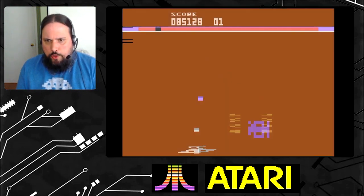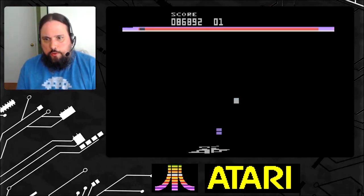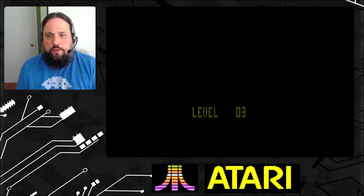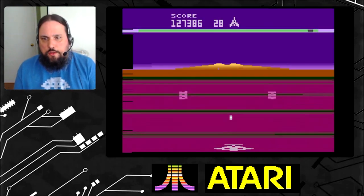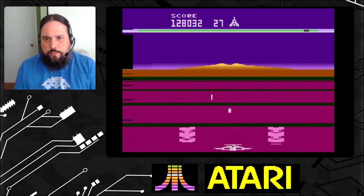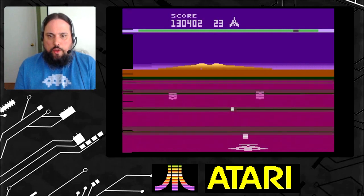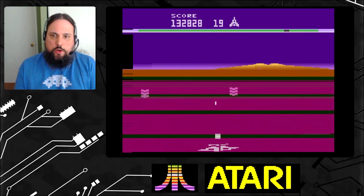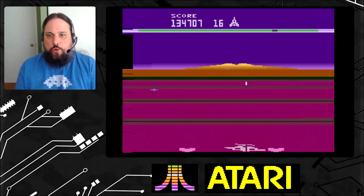So that mothership — you have to destroy two parts of it while it's in the same screen. If it leaves the screen and you didn't blow up both parts, it'll regenerate and come back. So if you just hit one side of it, it's gonna leave the screen and it's gonna come back with both sides again. And I like the color-changing aspect of this game too — it's almost like when you play Astro Blast on Atari, where the screen changes color to kind of show your progress.